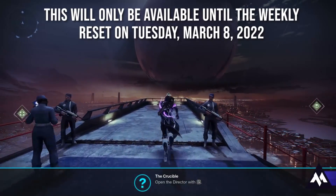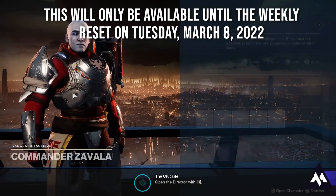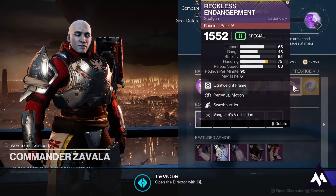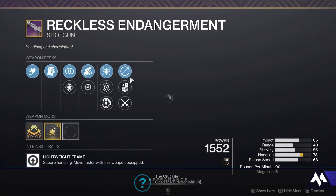Hey everyone, Mano back here with another Destiny 2 PSA. You need to get on Destiny within the next 72 hours and take advantage of a bug that exists in the Nightfall and Vanguard XP system.